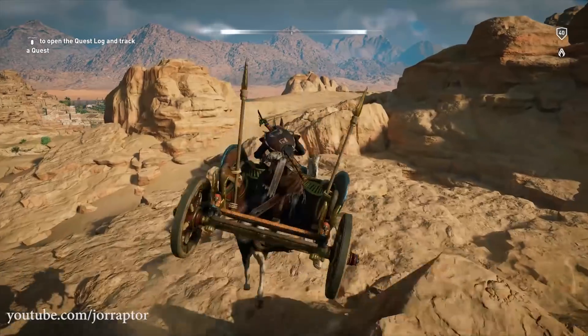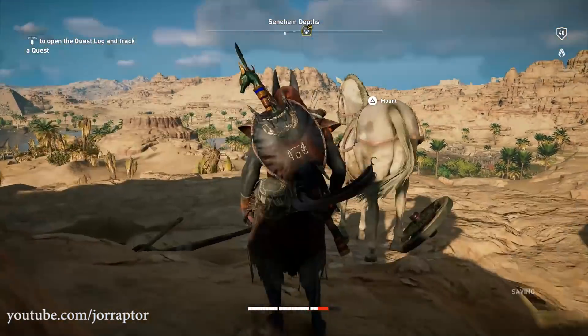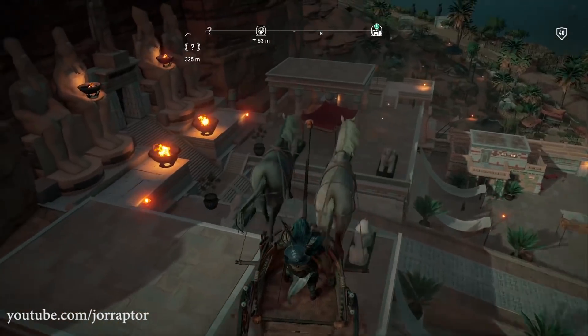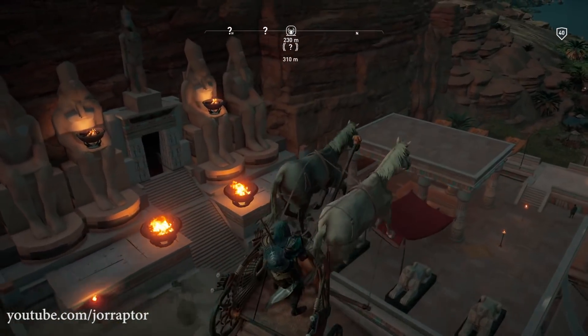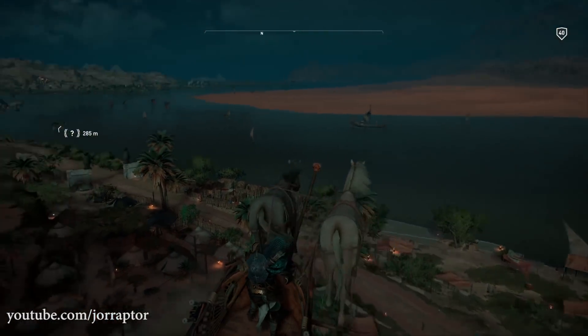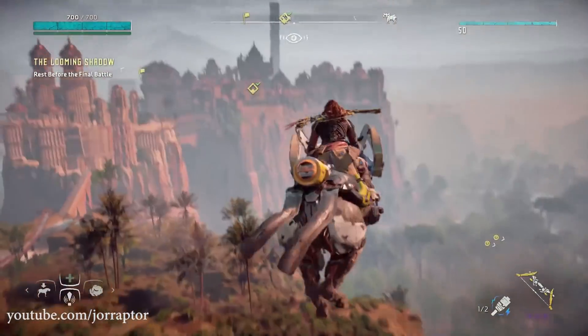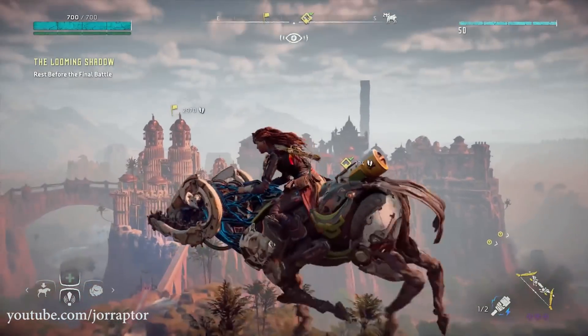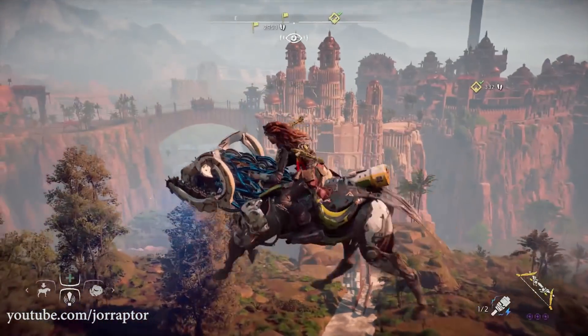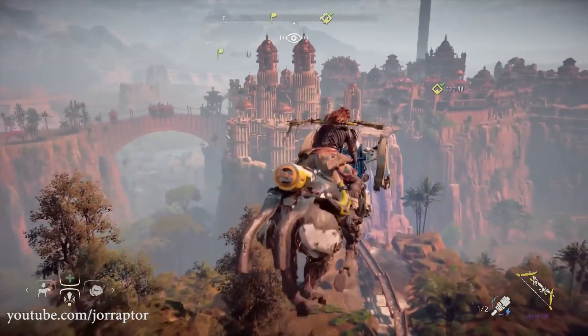It's a fun thing — it gives a different perspective to the whole open world, and you can also kill enemies from above, which is pretty fun. This glitch is totally comparable with the one we had in Horizon Zero Dawn, where you could go to a specific location, pull it off, and fly to see the whole world from above. It's funny to see it in this game as well. So if you pulled it off, please let me know in the comments down below or via my Twitter at YoRaptor.